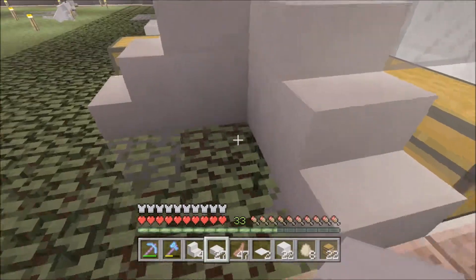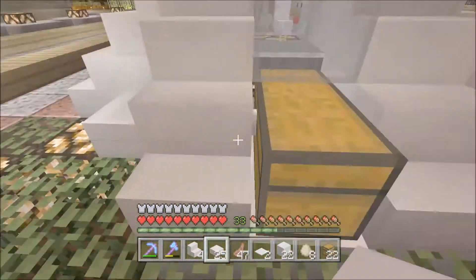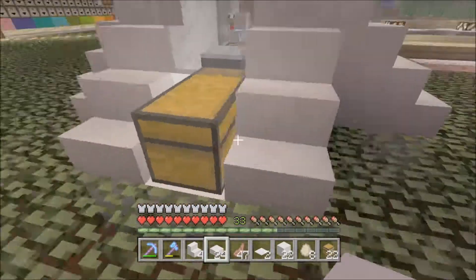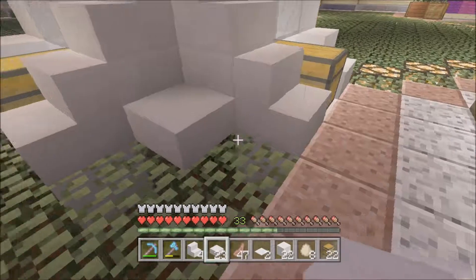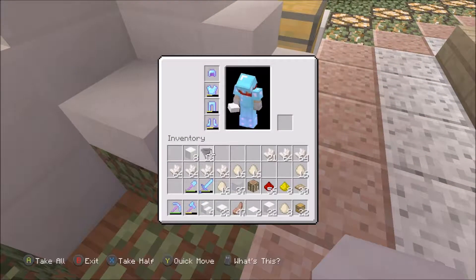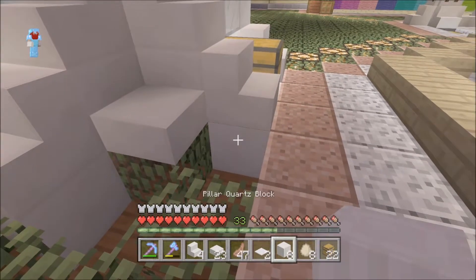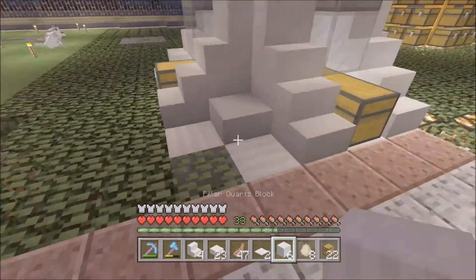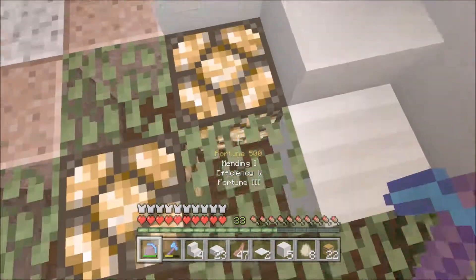Okay cool. So now in this corner right here we're gonna put some half slabs — I personally think it looks nice. And then here and here. That is going to be the final pillar quartz box — so put it this way and this way. So each of those are gonna face that. Oh, we gotta get rid of this too.